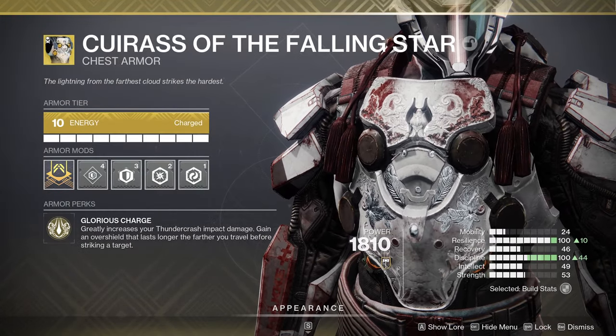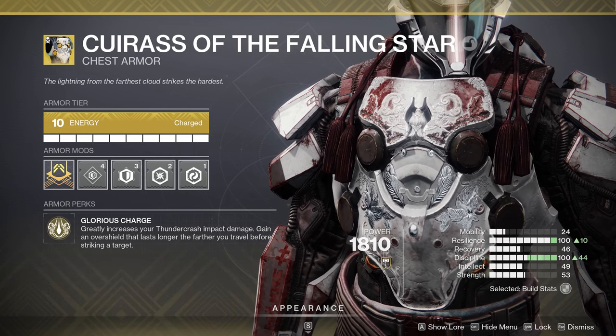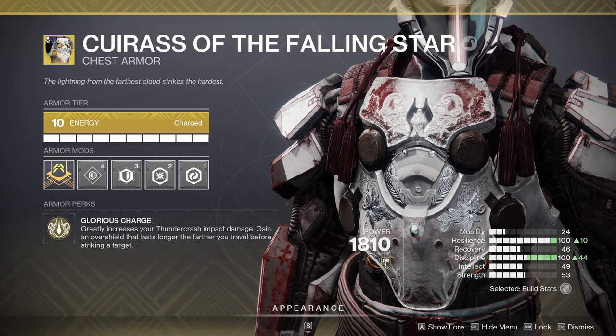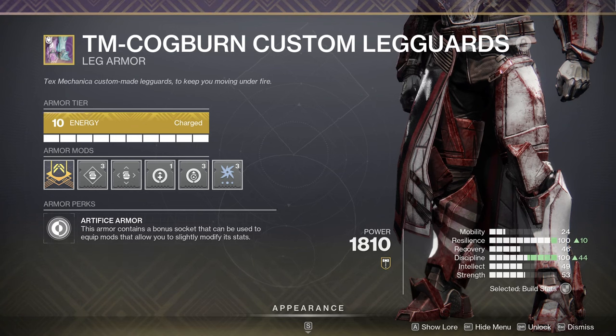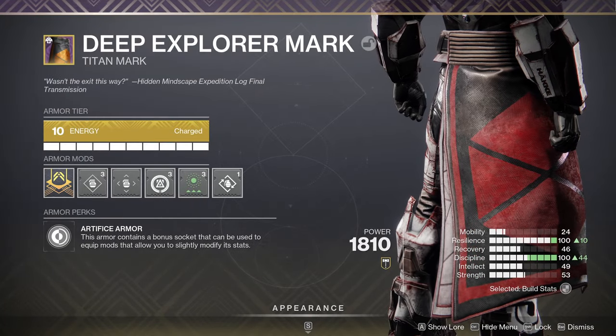For Cuirass of the Fallen Star, I equipped concussive dampener and two variable resistance mods. Concussive dampener can be swapped for melee damage resistance. Boots-wise, there was recuperation, absolution, and arc weapon surge. If you want, you can swap out absolution for another copy of arc weapon surge. Finally, the class item had reaper, time dilation, and bomber.